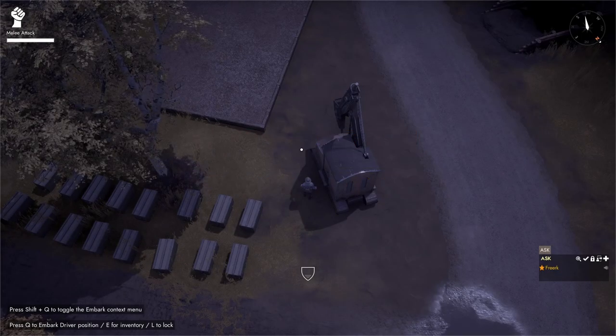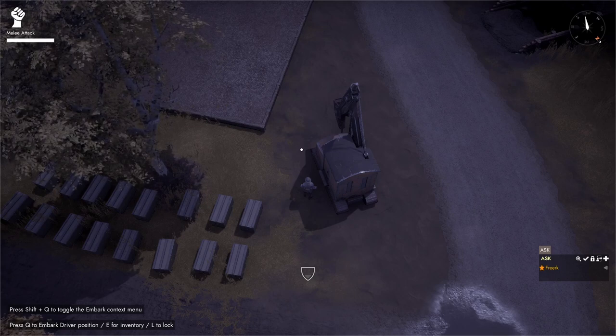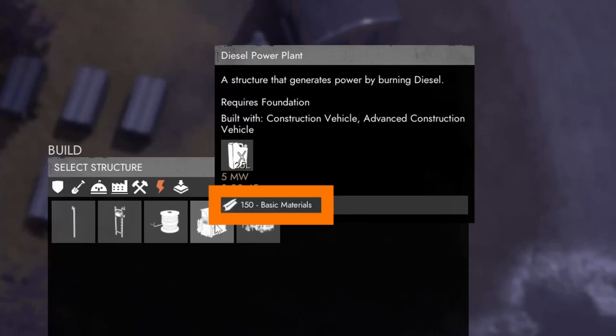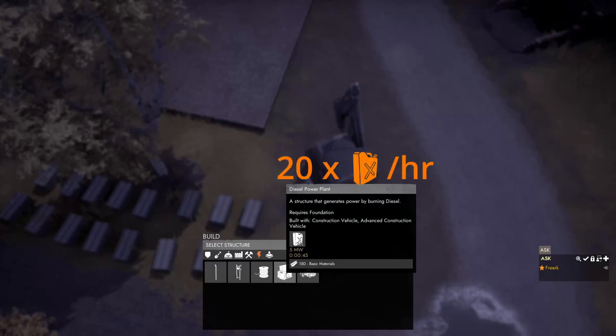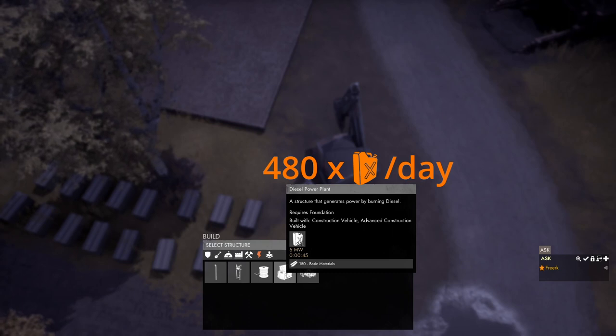To power your facilities we need structures that can provide us with that power. The easiest to build is the diesel power plant. If we press B to open our build menu and go to the power category, hovering over the diesel power plant shows it takes 150 basic materials to make. The diesel power plant produces 5 megawatts of power for 45 seconds at the cost of 25 liters, which comes down to 20 jerry cans of diesel per hour or 480 jerry cans in a 24-hour period.